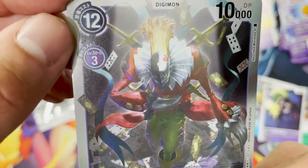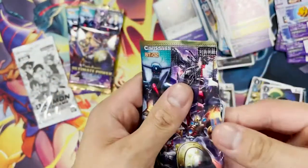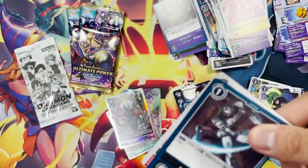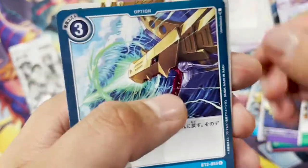Does he have hands? Yes, those are hands — and there are two swords on the back. Everything that Digimon wants is just to take over the world. I mean, they don't have anything better to do — everybody wants to take over the world.